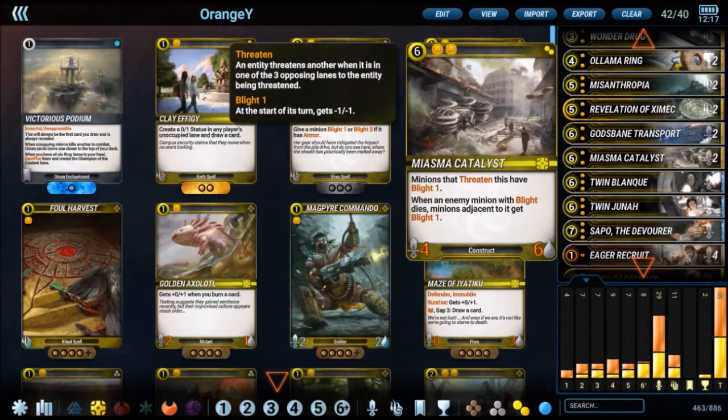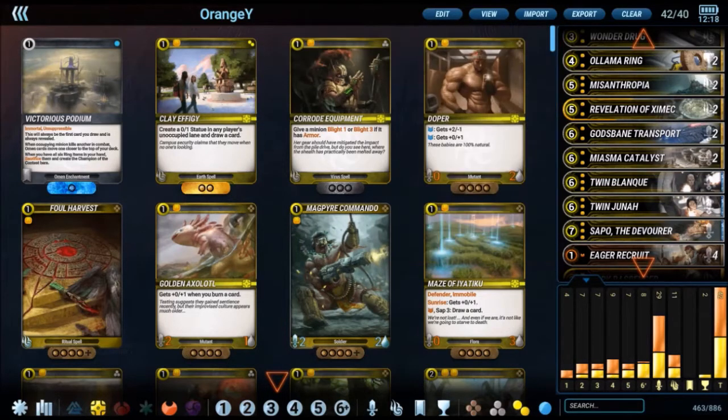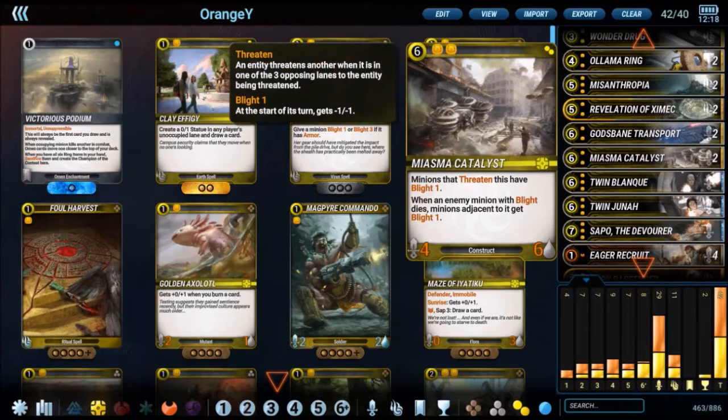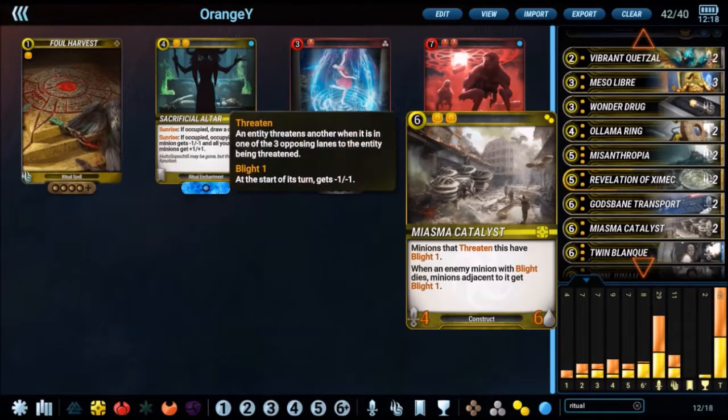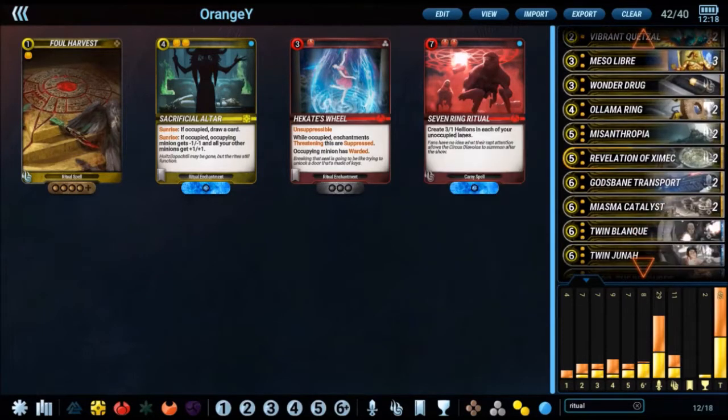Miasma Catalyst is from the Rings of Immortality expansion. Sometimes yellow struggles between wiping the board or building a board of your own, and this card kind of does both. It gives opposing minions Blight 1 — their stats decay by 1-1 each turn — and it also allows you to put down something. So tons of control options.